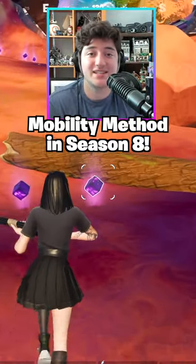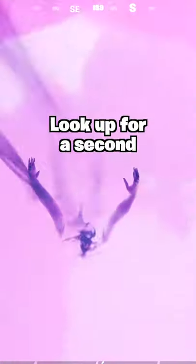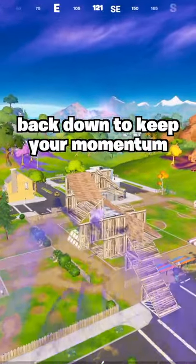This is the most broken mobility method in season 8. Simply consume one of Kevin's mini cubes and dash into the slipstream. Look up for a second and then stay gliding forward. Every few seconds, look up and then back down to keep your momentum.